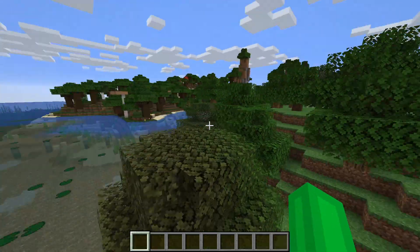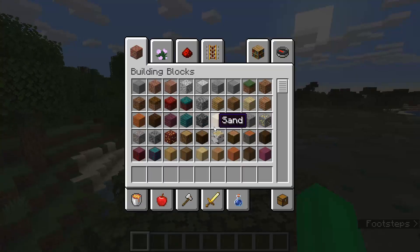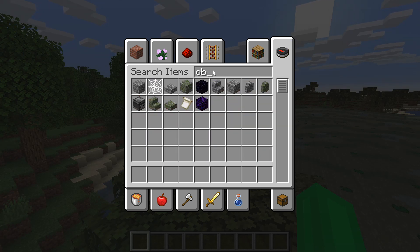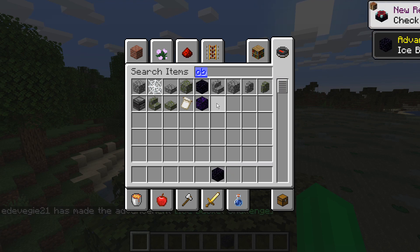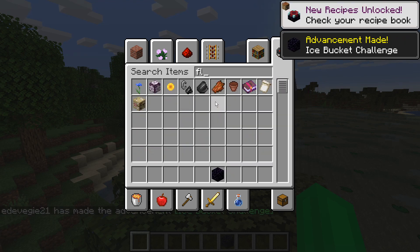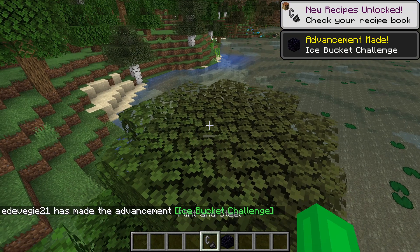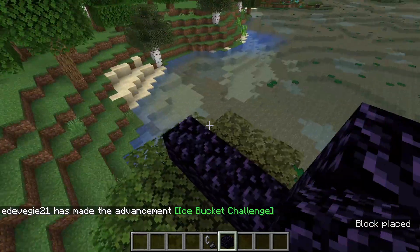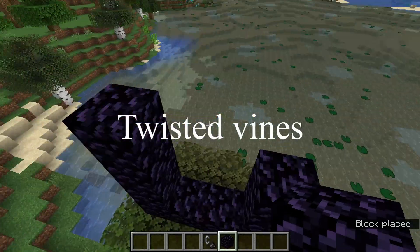Hello to everybody who watches this video. In today's video I'm going to be showing you this thing — it's going to be a very quick video. If we get obsidian and some flint and go to the nether real quick, there's this new thing they added called warped fungus.